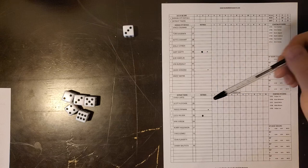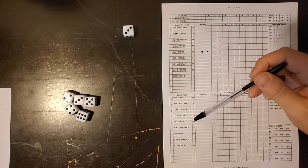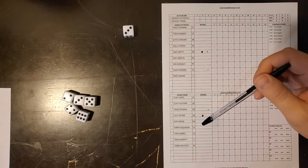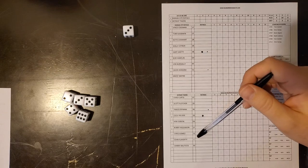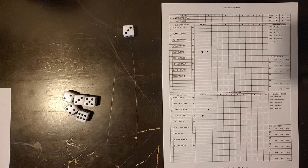For the Tigers, Chad Curtis leads off, Scott Fletcher at second, Travis Fryman at third, Cecil Fielder at first, Kirk Gibson DHing, Bobby Higginson in left field, Chris Gomez at short, John Flaherty catching, and Danny Bautista in right field. Mark Kubiza starting for Kansas City and Mike Moore starting for the Detroit Tigers.